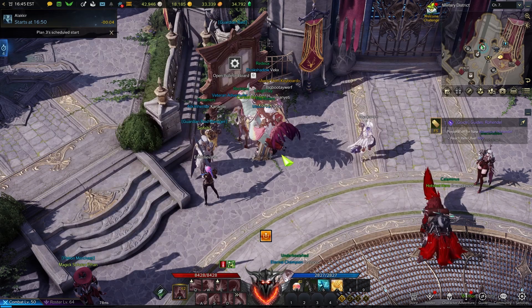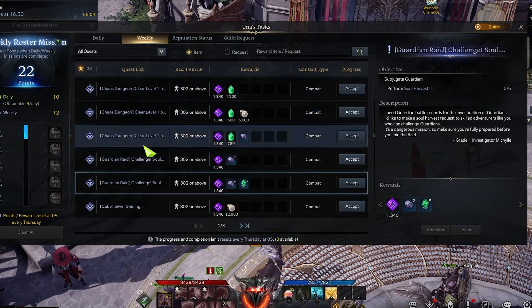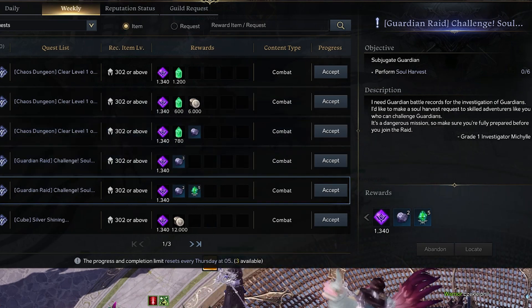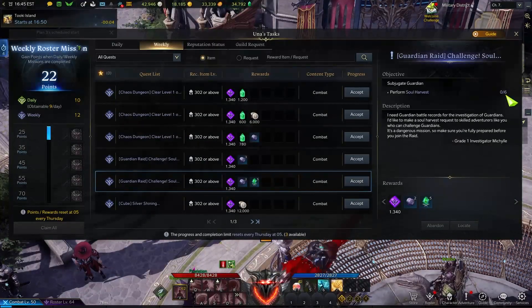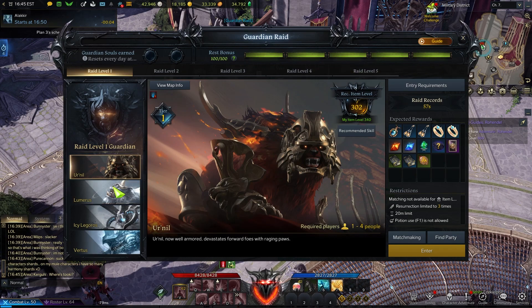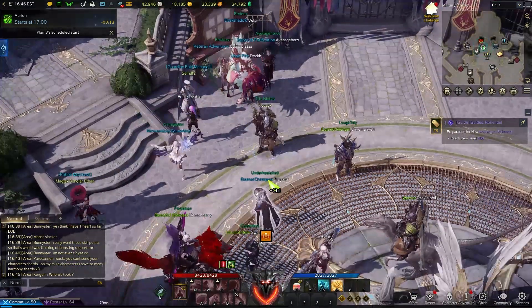If you do your Guardian Raids, I really recommend you pick up your Unas weekly for a Guardian Raid — the one that awards you with leap stones. Leap stones are essential for getting through tiers, so stacking these up is a huge plus to progressing your character. Now, if you have a rest bonus, every bar you have filled up will give you two Guardian souls after completing one boss. So for example, if I do this 340 Guardian Raid the first time for my daily I get two, the second time I get four — that's already four out of six for the week. On weekends I can finish it up and complete my Unas weekly.